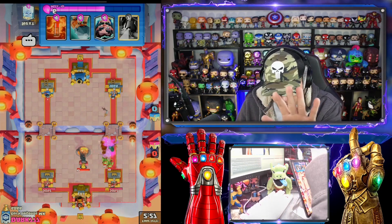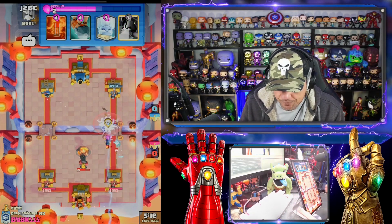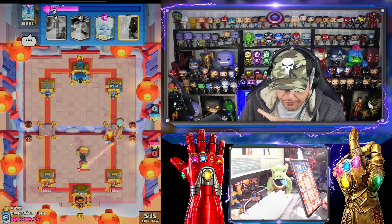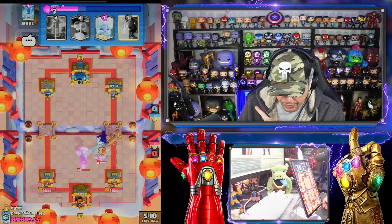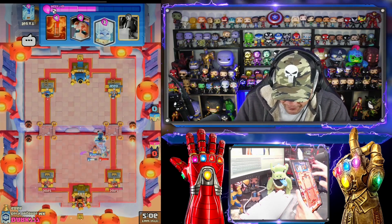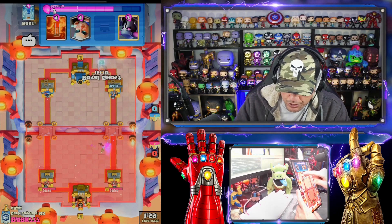If you haven't tried something like this ever, give it a shot. We'll reset there and I'm going to go ahead go in with this because we're going to slow down the Inferno Tower and then we're going to go in. That worked out for him. So we're going to go probably ghost, magic archer I think.